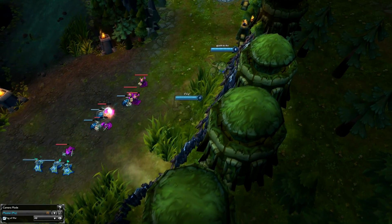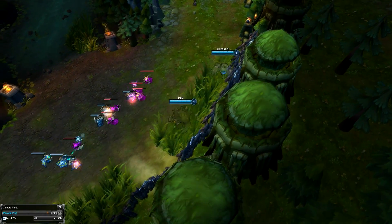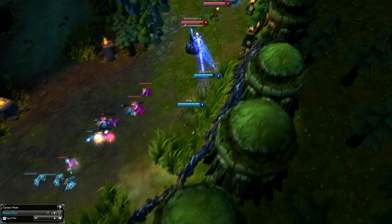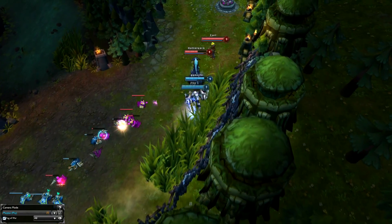So AD Maokai is really strong in lane. This kit brings everything you need — it has a slow with the Q, a gap closer with your W, a heal with your passive, and even poke with your E. The real question you should ask yourself is why would you not pick Maokai?